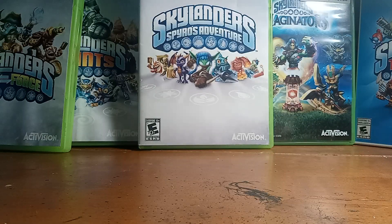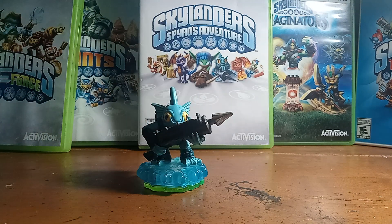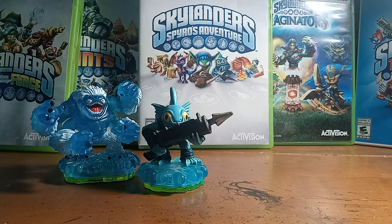Moving on to the Water element — of course, you can't start it out any other way rather than Gildgrunt himself. Not my favorite Skylander by any means, but he is definitely a fun character to run around as and cause chaos. And then we have Slam Bam — definitely a chaotic character. I love Slam Bam. He reminds me of the good times where me and my buddy Sam used to play together.